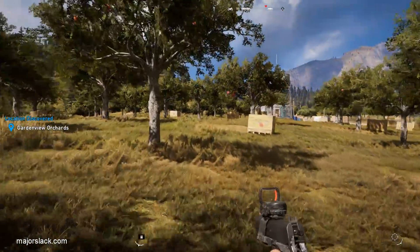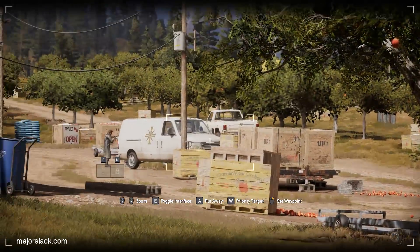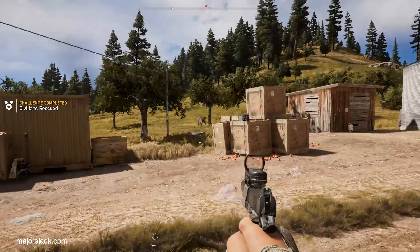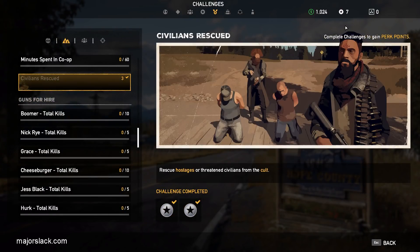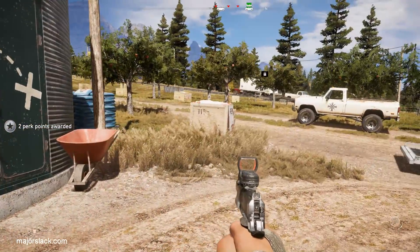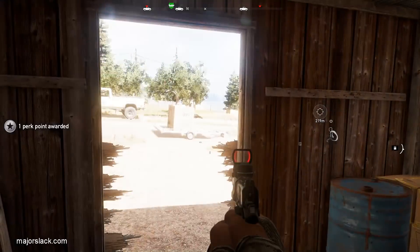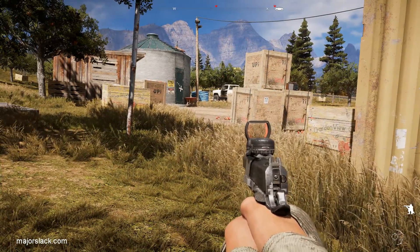Go across the road here to the Garden View Orchards. Typically there's a civilian here being held hostage, and this will be our third civilian rescued. Civilian rescued — that's always there, so now we have seven perk points. Make sure the area is clear. Go to this little wooden shack here — do a melee attack to kick in these wooden slats and get another perk magazine. Now we have eight perk points.